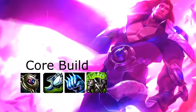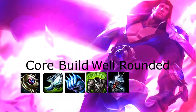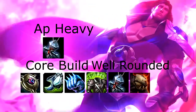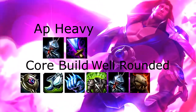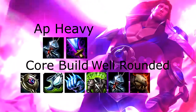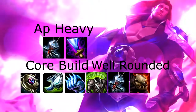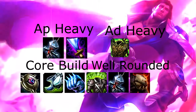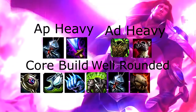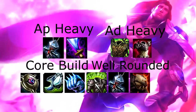If the enemy team is a well-rounded mix of AP and AD carries, your last two items should be a Banshee's Veil and a Dead Man's Plate. If you're going up against a mainly AP heavy team, go for a Banshee's Veil and a Wit's End. Wit's End allows you to deal even more damage with your passive and helps get all your other abilities off cooldown. If you're going up against a mainly AD heavy team, go for a Warmog's for the extra health and health regen, as well as a Thornmail — and just laugh, as they can do literally nothing to stop you. You will literally just help your team steamroll everything.